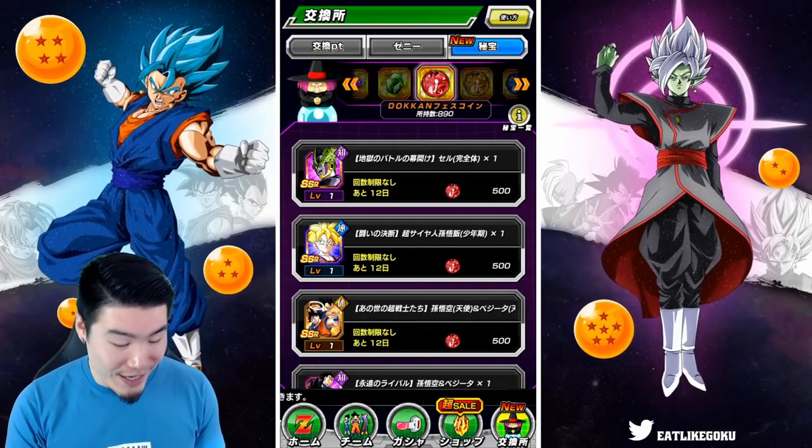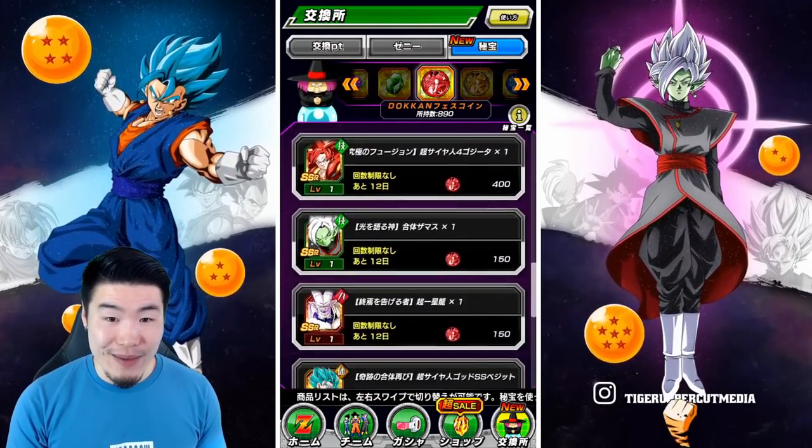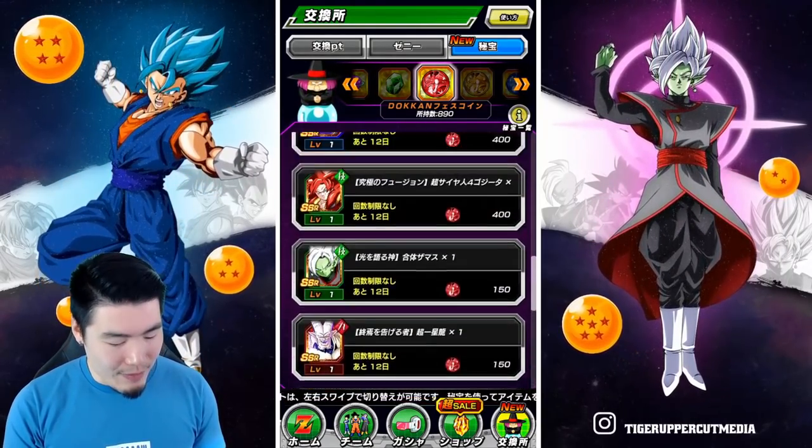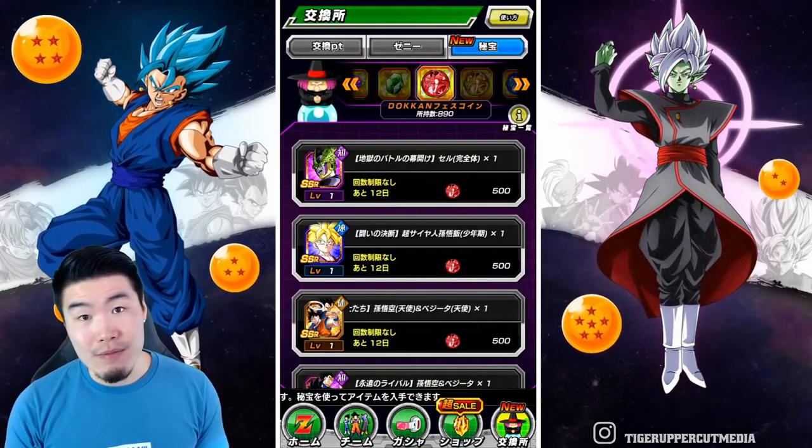For red coins, we actually have a ton of red coins, mostly from the Cochita and Metido banner summons. I'm probably going to wait for Transforming Cooler to come around again and I'll buy him with the coins.